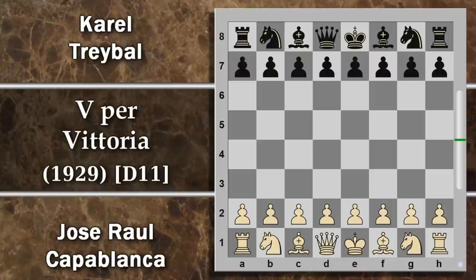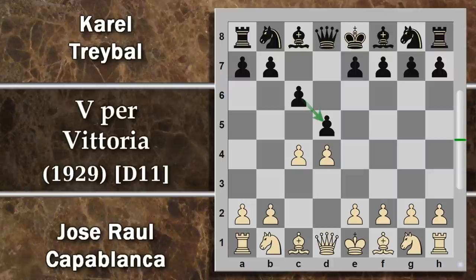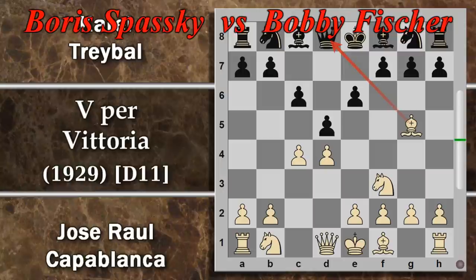Capablanca gioca con il bianco e Karel Treybal con il nero. Si inizia con D4, D5, C4: un gambetto di donna. C6, si entra nella difesa slava a proteggere il pedone centrale. Cavallo F3, sviluppo, E6: struttura semislava con questo cuneo di pedoni molto forte. Forte la presenza del pedone D5 sorretto da ben due dei suoi compari. Alfiere G5: non è una delle mosse più comuni. Lo scopo del bianco è attaccare la donna, anche se il nero può reagire in molti altri modi, per esempio portando fuori il cavallo.